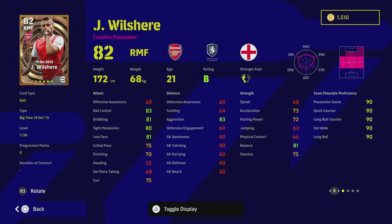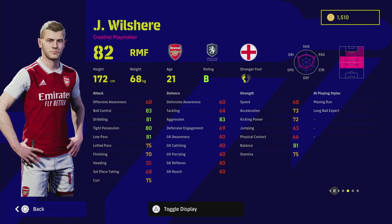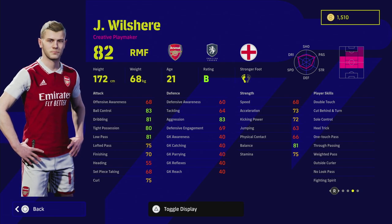Last but not least we have Jack Wilshire. He's a very good player in the game — he kind of reminds me of Scholes. He's short for a CM so you won't be getting up in the air much, but he has unwavering form on B rating. His skills include: Double Touch, Heel Trick, Ball Control, One Touch Pass, Through Passing, Weighted Pass, Outside Curler, No Look Pass, and Fighting Spirit. Ball Control and Double Touch with Cut Behind and Turn is extremely nice to have.